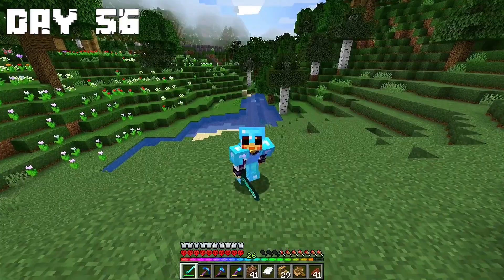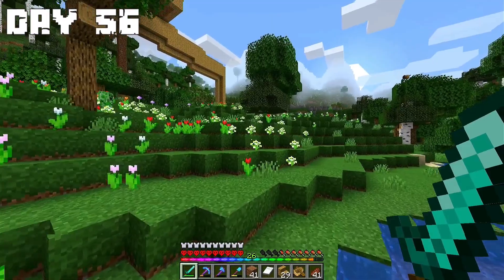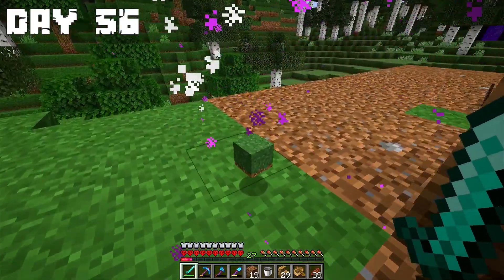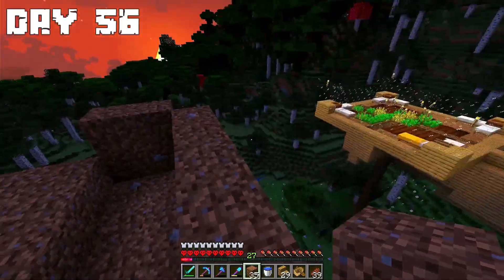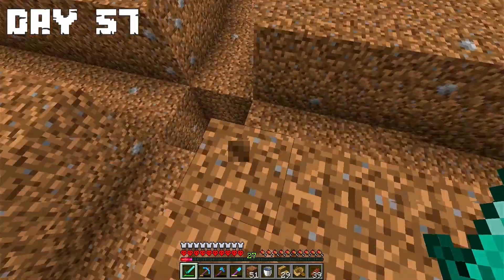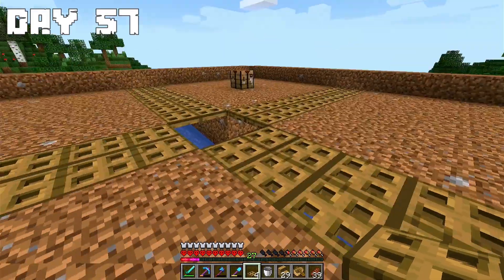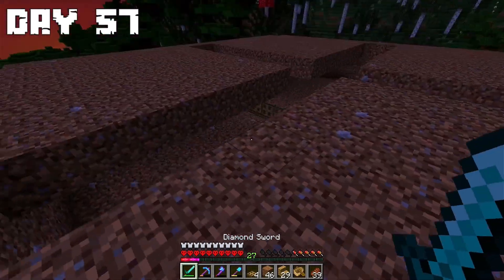Day 56: On this day I decided to make a very simple beginning mob farm. I prepared the place for the future mob farm. I made the tube on which the mobs will fall and the beginning of a platform. Day 57: I finished the first platform early in the morning and still need some trapdoors for the collection system. In the end I finished the collection system with water and trapdoors, then made another layer.